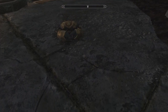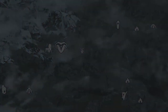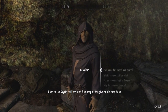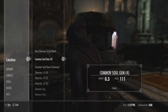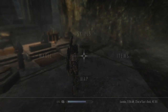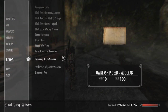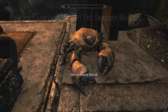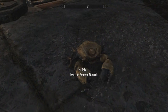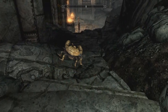Moving on to what is possibly the easiest pet to obtain — the Dwarven Mudcrab. Travel to Understone Keep in Markarth, take the first left to approach Calcelmo at the Dwarven Ruins, and speak with him to see what he has for sale. Amongst his wares he will have the Ownership Deed for the Mudcrab that you can purchase for a measly amount of gold. Then go into your inventory and into books to learn the Teleport Mudcrab spell from the spell tome you receive. The Mudcrab pet doesn't have any unique ability, however his Dwemer technology is so advanced that this crab can even walk forwards.